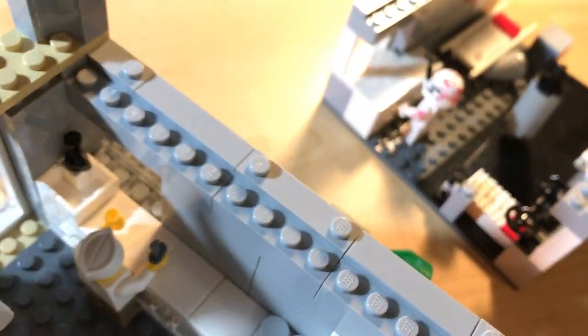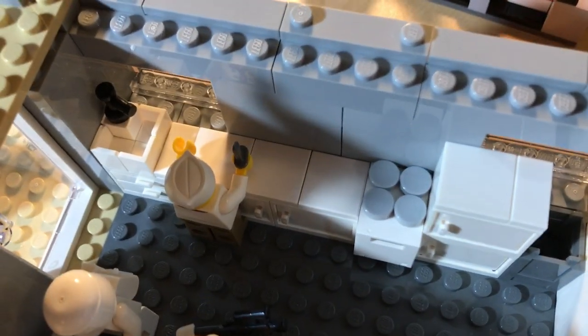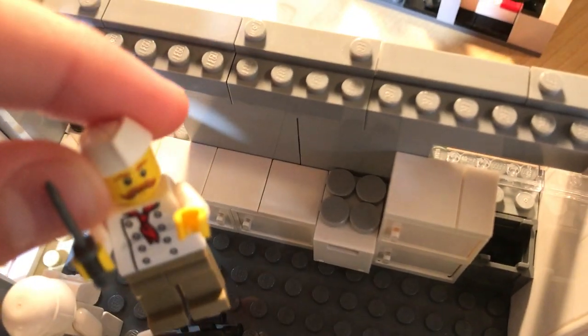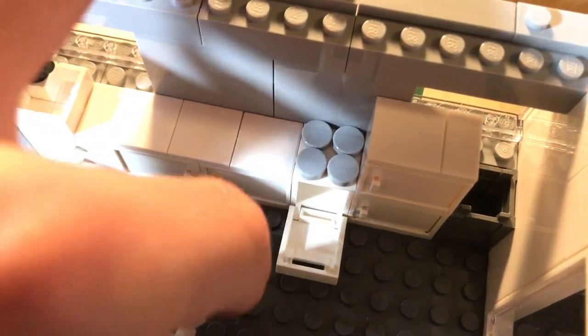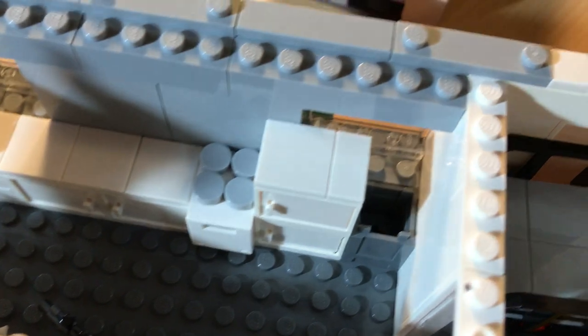Over on this side is where all the magic happens — this guy keeps the crew fed. He has a sink, a huge counter space with cabinets underneath, and he's ready to cook. Then there's a stove and oven, a fridge and freezer stacked on top of each other, and a garbage can.